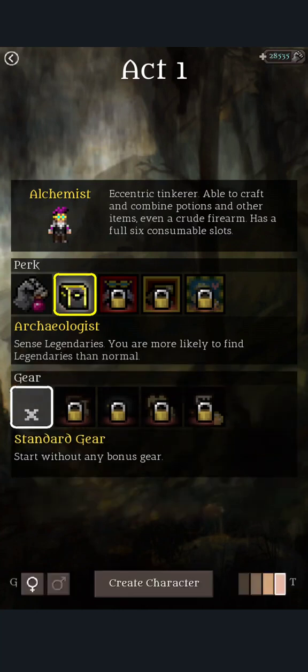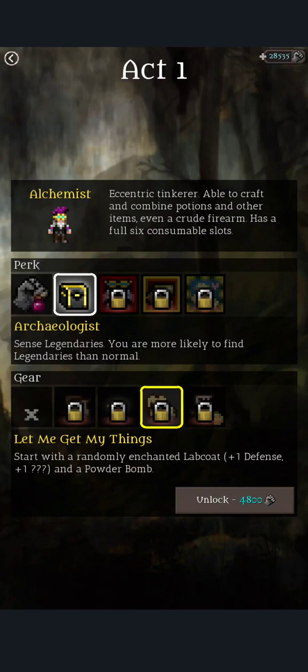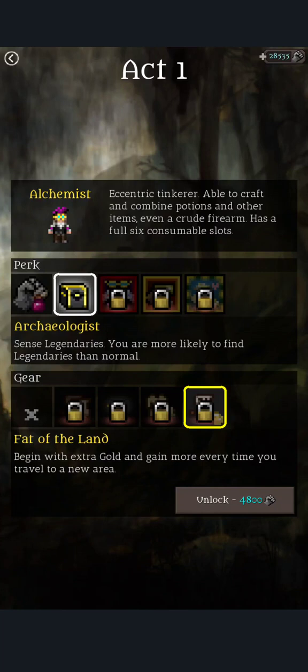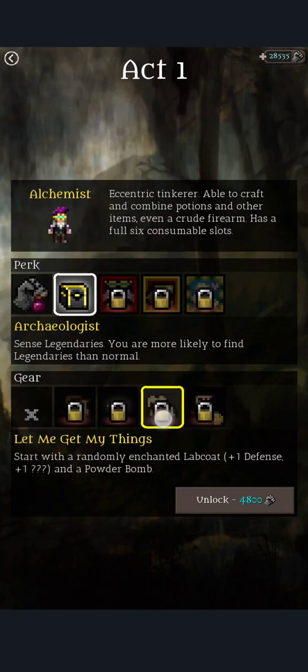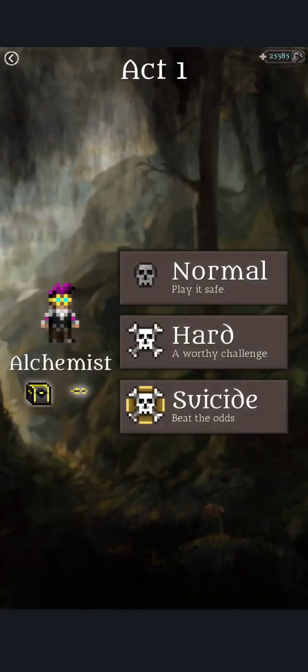Let's get Archaeologist. Let me get my things — start with a railian-tanned lab coat. There's Fat of the Land: begin with extra gold and gain more every time you travel to a new area. That's great if you want to be supplied with stuff. We'll start with a more traditional alchemist build. The male character has a purple coat as opposed to the female who has a more traditional one. Well, let's create the character.